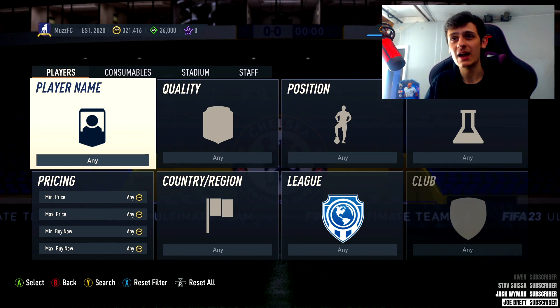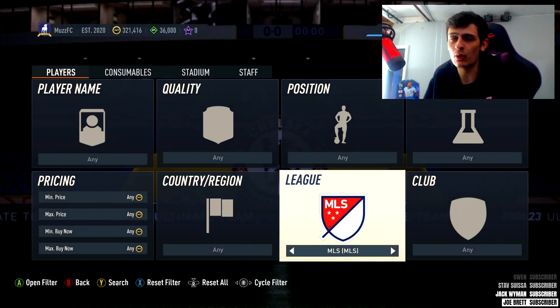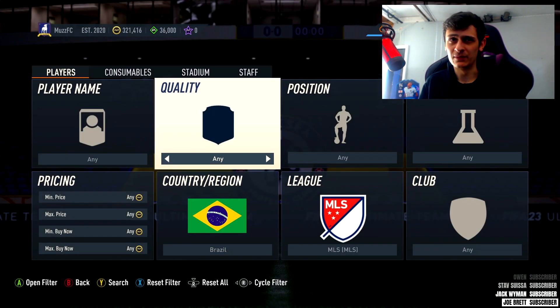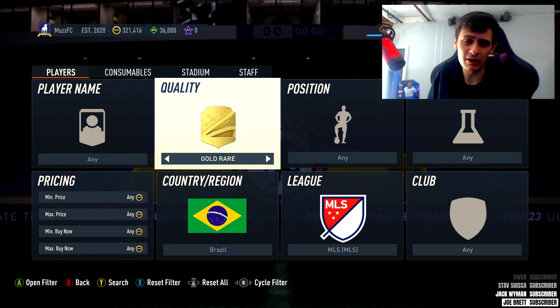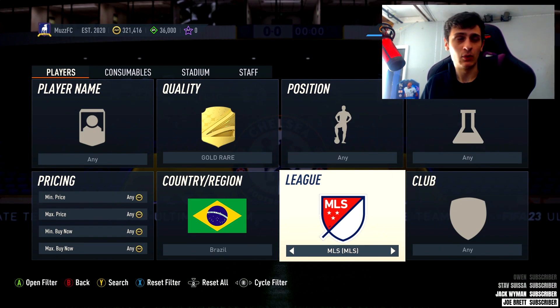I've also got one mid tier one in this video which is really good. Mid tier budget filters are really hard to find right now because of how weird a lot of the price ranges are. There are players with a 50k price range that are worth like a thousand coins - just pointless. Hopefully once that's fixed we'll have a lot more mid tier filters.